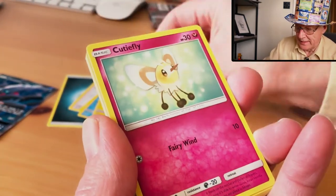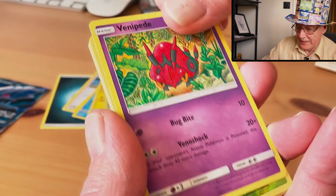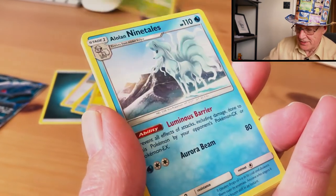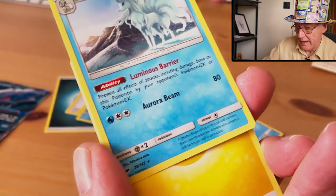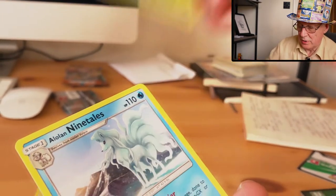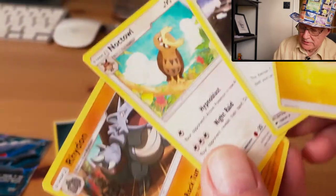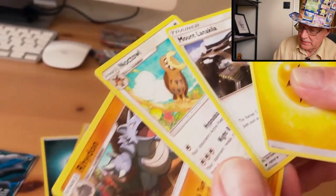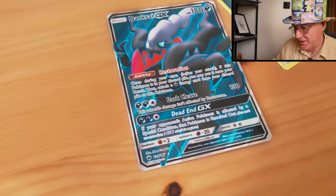We've got a Grimer, a Ladybar, a Kooky Fly, Horsea, Venipede, Simisage, Ninetales — and the Ninetales is our rare. Simisage is our reverse and it's an uncommon. And then we've got our ultra rare as well. Look at that — that makes up for it, doesn't it? Sure it does — brilliant!